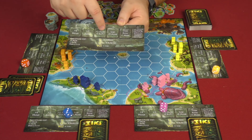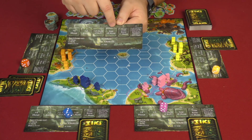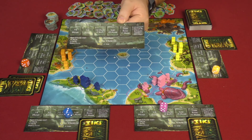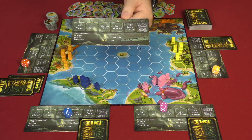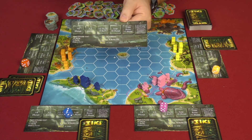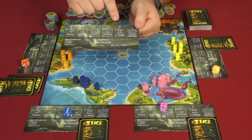If you roll a three you can build one island and move two. If you roll a four it gives you the ability to soar, which means you can basically fly and some of the normal moving restrictions don't apply to you that turn — it also gives you a plus three move.